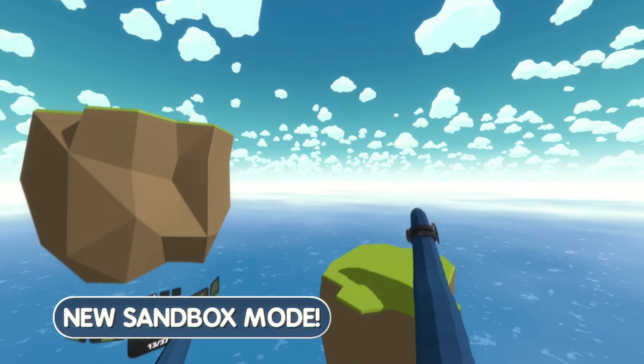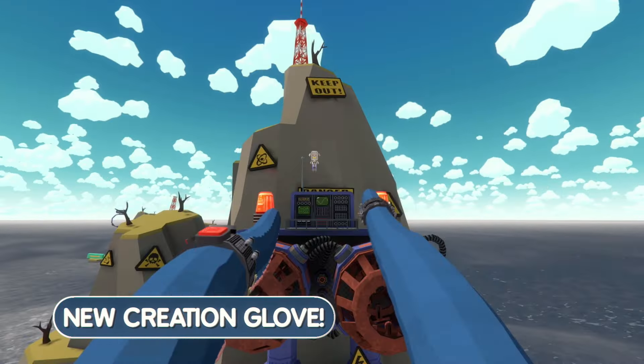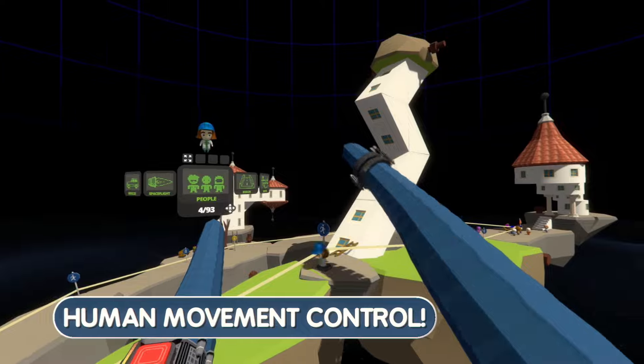Positively wriggling with fantastic new features including a mighty new gadget, the creation glove — clone objects and even paint buildings. Build rows and use the human waypoint tool to populate your islands.